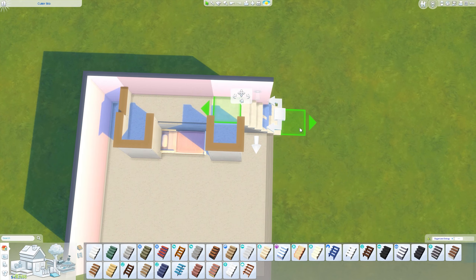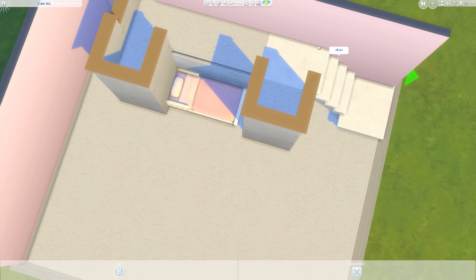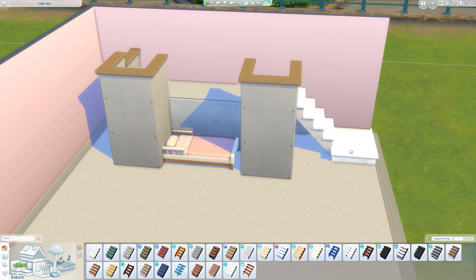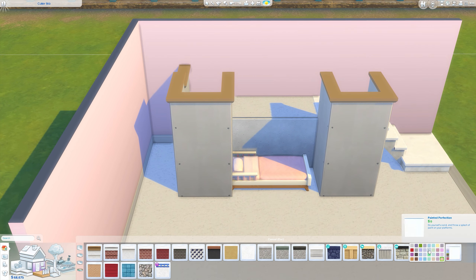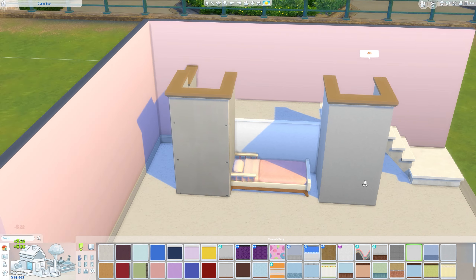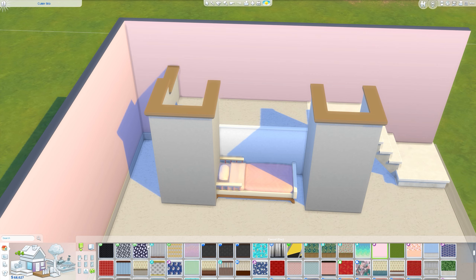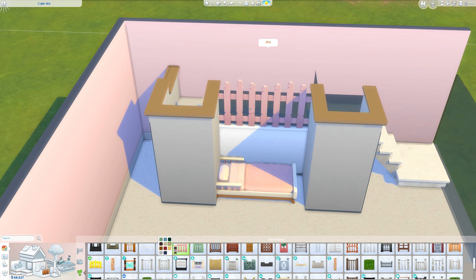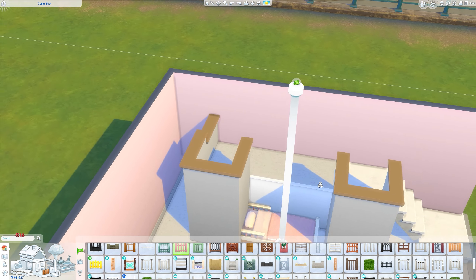That turret is technically not accessible — you can see the stairs are sticking really far out. I needed the platform to be up that height for the toddler bed underneath to be totally accessible. I do place another toddler bed above this. The way I do it is I balance it on the edge of the platform. Sometimes you can get away with holding the 9 key to raise up the beds, but for this height it doesn't work with a toddler bed — you need it to balance on the edge of the platform.